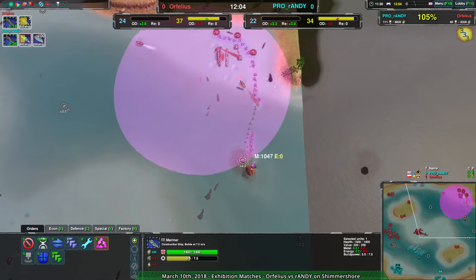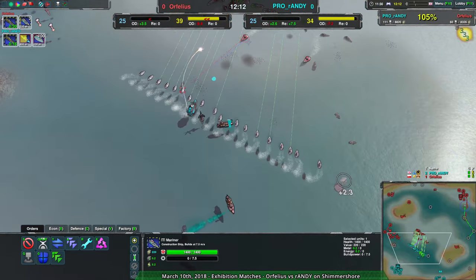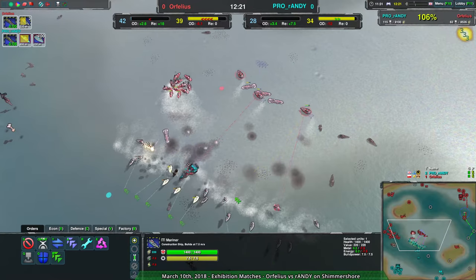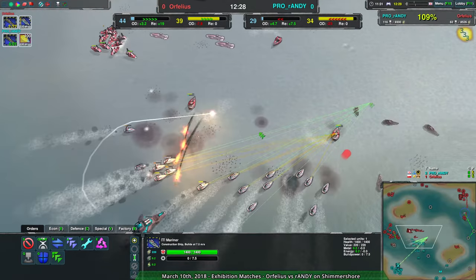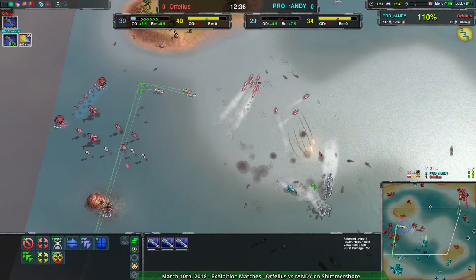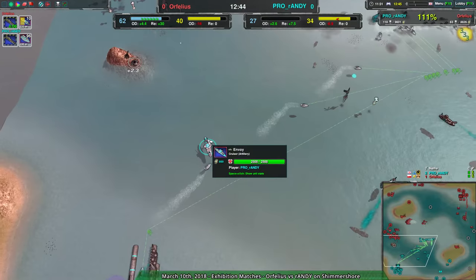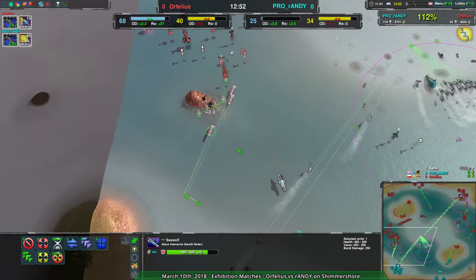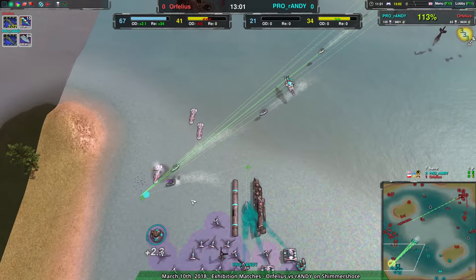Orfilius also has reclaim to work with — almost 2,000 metal worth near their base, about 1,000 metal worth they could easily pick up and use to push a much larger army. The cutters are coming in to stop the hunters from doing too much, opening things up a little. The sea wolves are able to get in with the disabled hunters, though only one goes in. The mistrals are being weirdly inaccurate. Orfilius is bearing in mind that the envoy no longer has a depth charge, sending their sea wolves over to the back to deal with it.